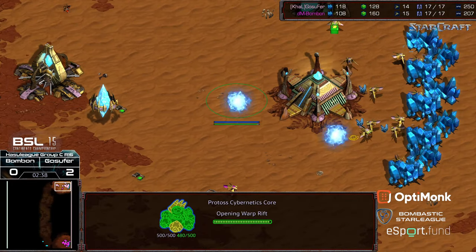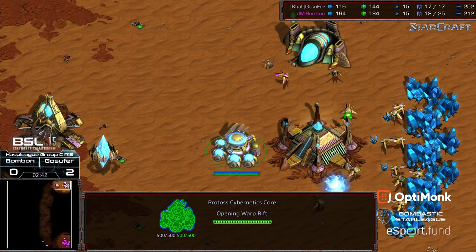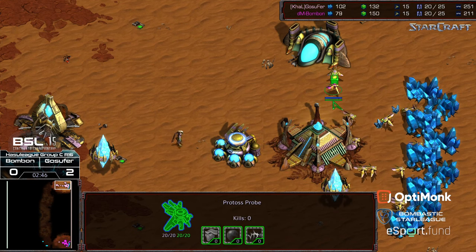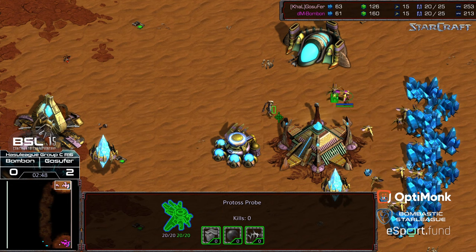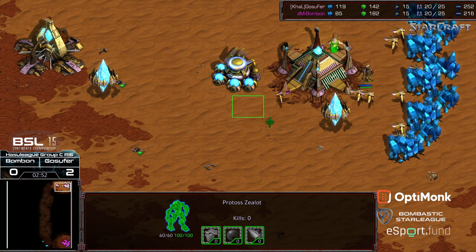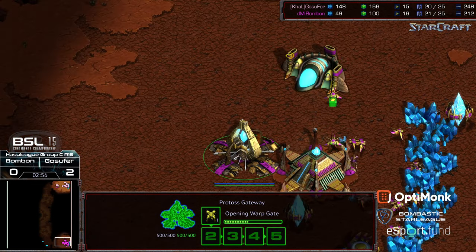I wonder in what circumstances that would end up being successful overall — maybe against a 14 nexus to really make that pay off. Bonbon initially trying to chase down that probe, which will help prevent manor pylons. First dragoon on the way on both sides as well.